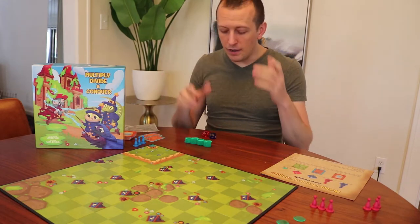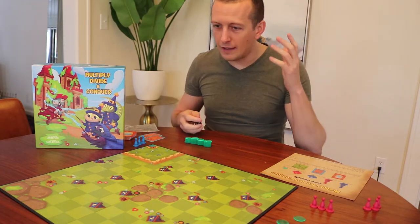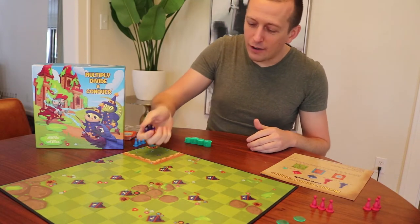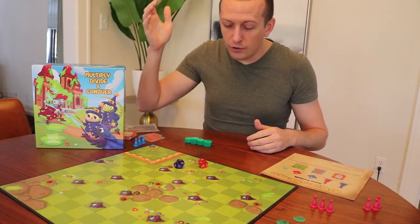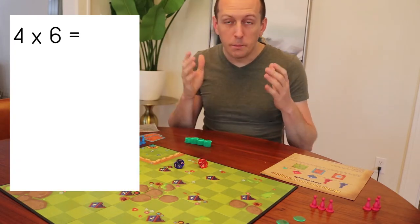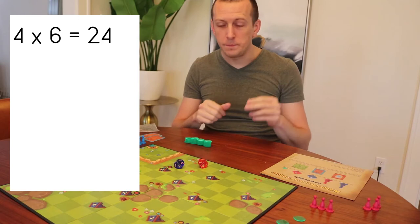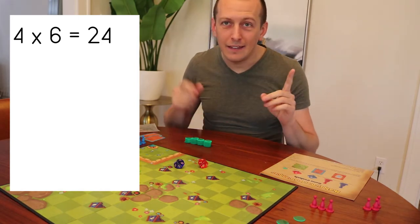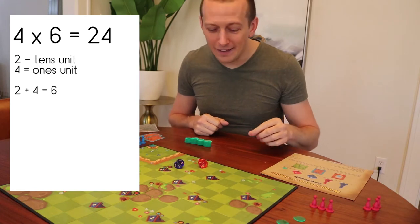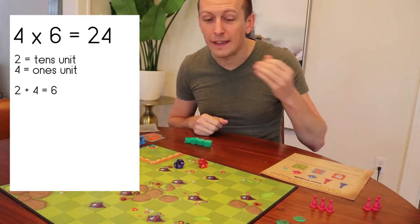It's going to vary every single game because here's what we do: we're going to do a little equation. Math starts right off the bat. So we're going to roll our two dice. In my case, I got a six and a four. We need to multiply those, we get 24. Now we add the tens and the ones unit — taking you back to grade school math here — tens and ones unit, two and four, that gives us six.